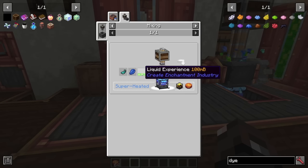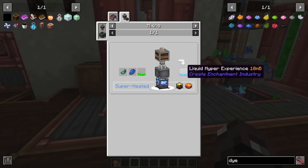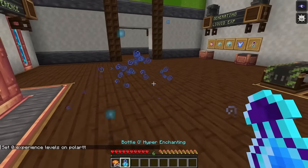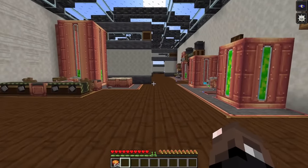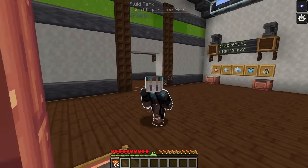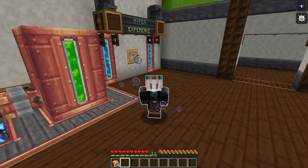This Liquid Hyper Experience is super concentrated — 100 millibuckets of Liquid Experience will only give you 10 Liquid Hyper Experience. With our super concentrated Hyper Experience, you can see that each experience orb is worth a ton more, so three bottles can get you all the way up to level 11. As a cool aside, it actually gives you the night vision and glowing effect, though a night vision potion might be more worth it cost-wise.